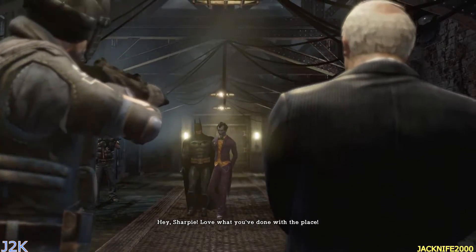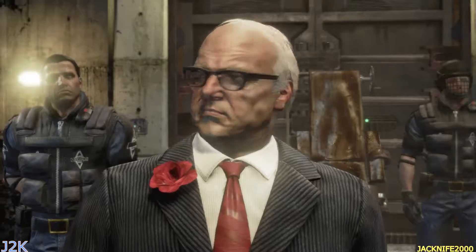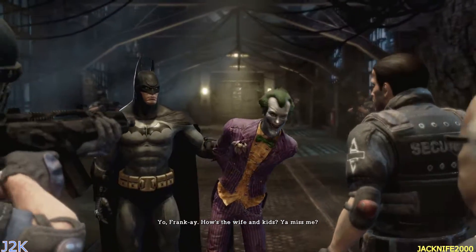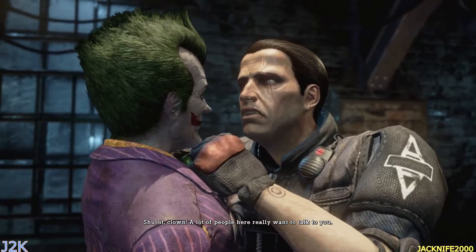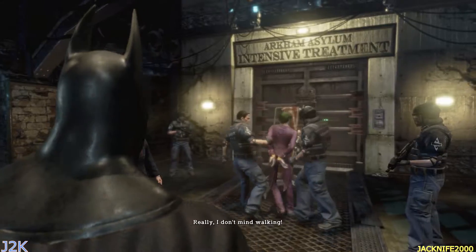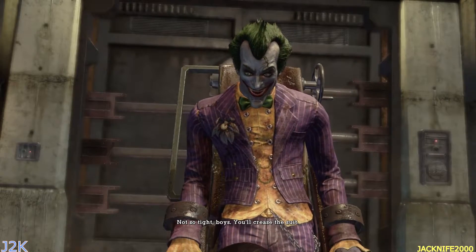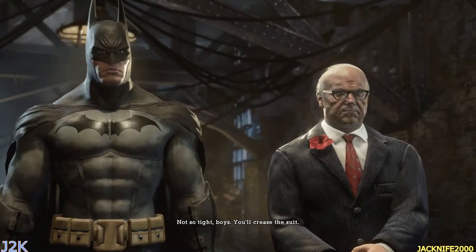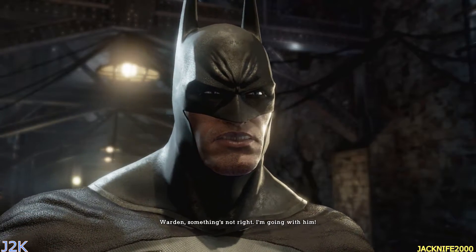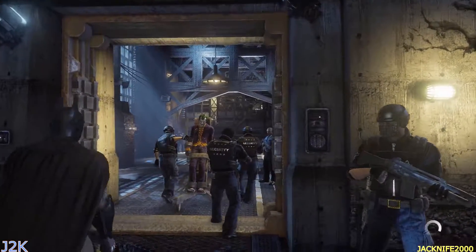Alright, there's Warden Sharp right there. Love what you've done with the place. He's talking — that's Warden Sharp. Yo Frankie, how's the wife and kids? You miss me? Shut it, clown. A lot of people here really want to talk to you. That guy's a scumbag, really. Not so tight, boys — you'll crease the suit. Get that filthy degenerate out of here. Warden, something's not right. I'm going with him. Alright, Arkham Asylum intense treatment center — here we go.